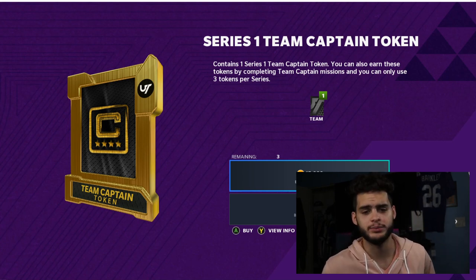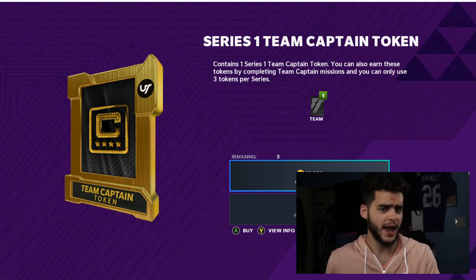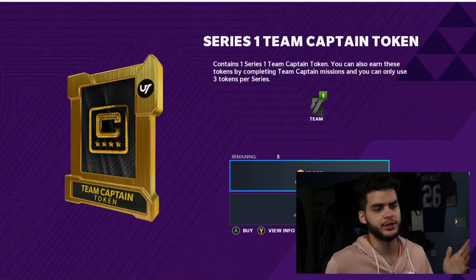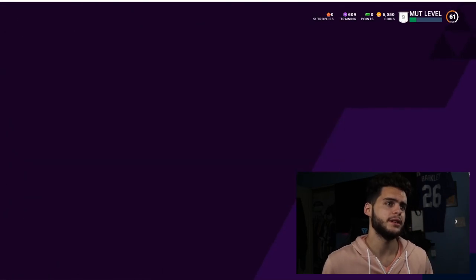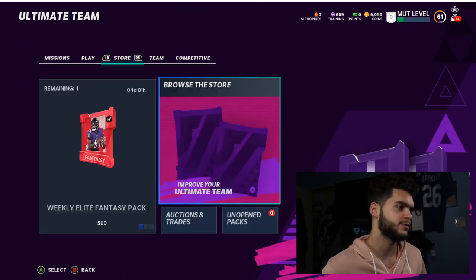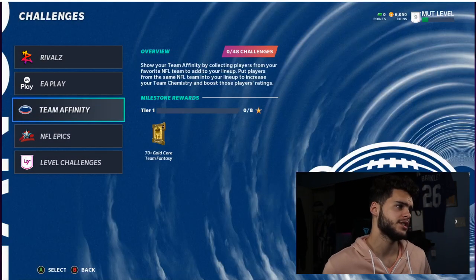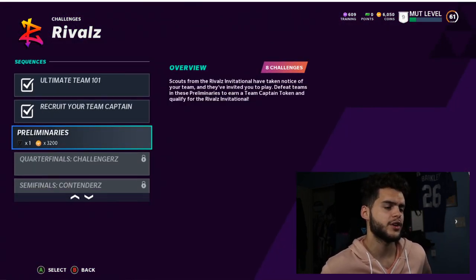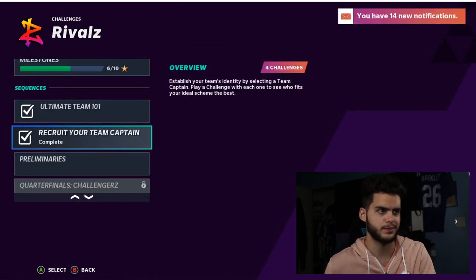Now if you're rich in Madden - a YouTuber or someone who comes into the game in December and doesn't have time for solos - I can see the use for buying tokens. Maybe you just load up 100K worth of tokens and be done with it. But for the regular no-money-spent player, save your coins. Come over to challenges and play the Preliminaries. As you go through Preliminaries, you earn a Team Captain token, then a second, and a third.